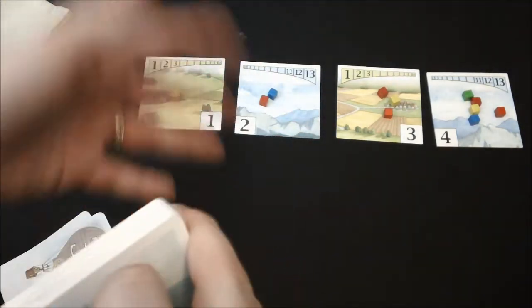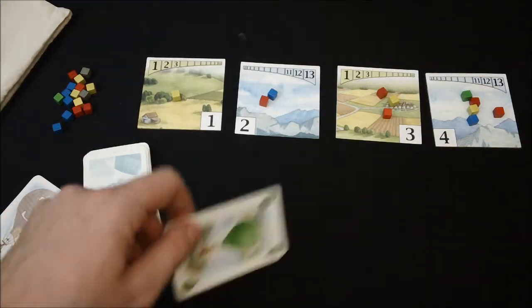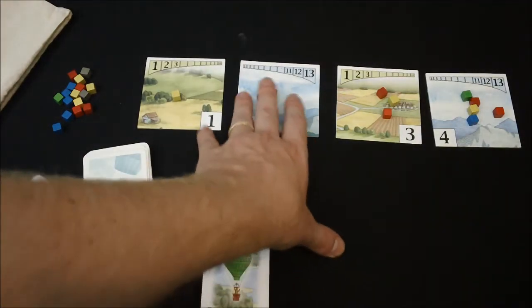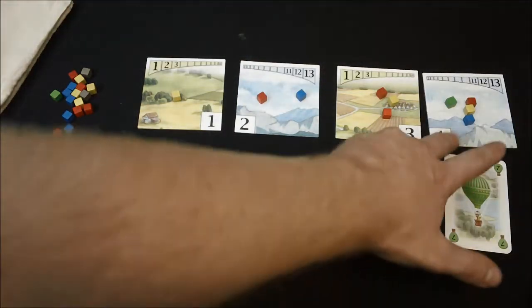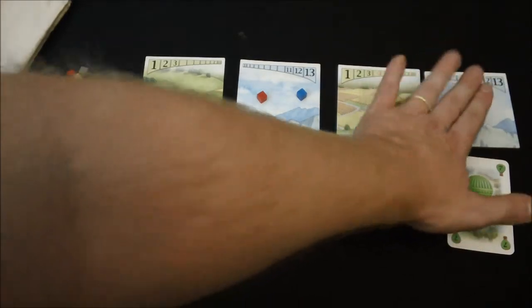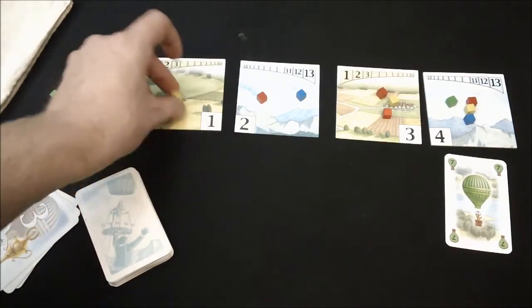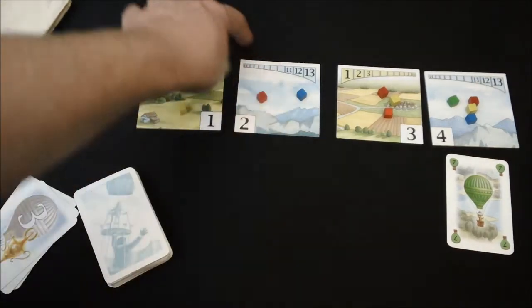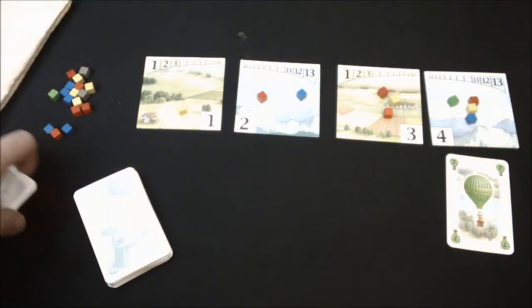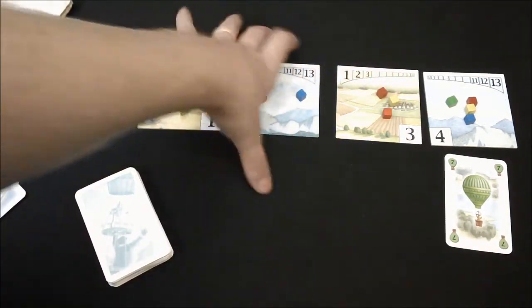So you're going to get eight of these to start the game, and so will your opponent. You figure out who's going to go first. And then on your turn you're basically going to play a card and draw a card. Now to play a card, you have to have a matching cube of that color. So this green card can only be played over here on this side, and you have to match exactly the cubes on the tile. Once you've met that requirement, then you're going to resolve and see who won each of the battles, so to speak.